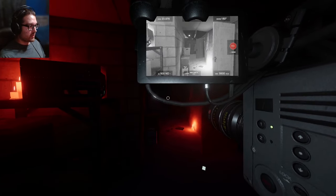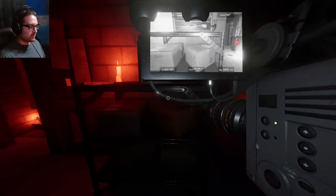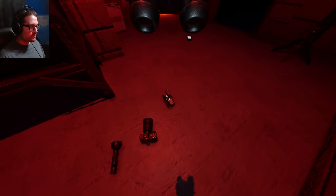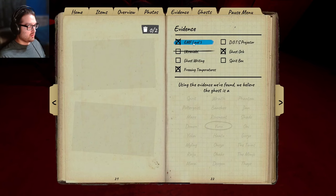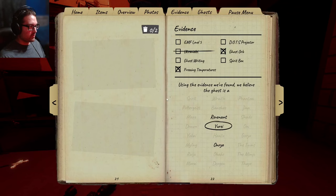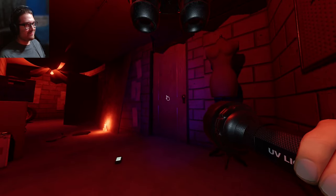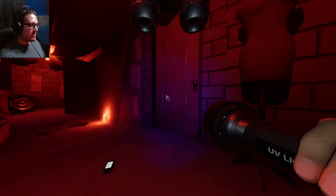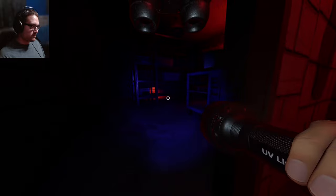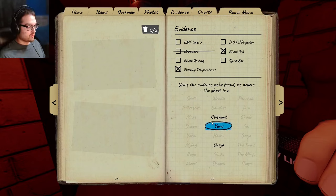I thought it was affecting my sanity a lot - that seems to be what we're dealing with. We got freezing, so it's going to be DOTS which I of course don't have in here. It hasn't thrown the book - well, who is this ghost? Russell, give us a sign! That was the ability - you never see a ghost slam a door like that. Sometimes it sounds like it turns the doorknob. That was the Yurei ability! Why are we getting back-to-back Yurei ghosts?